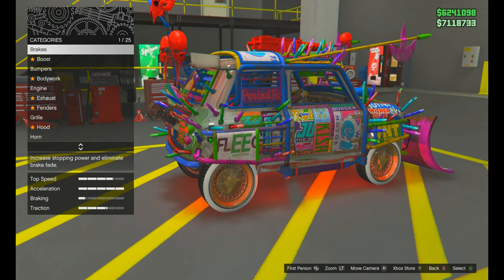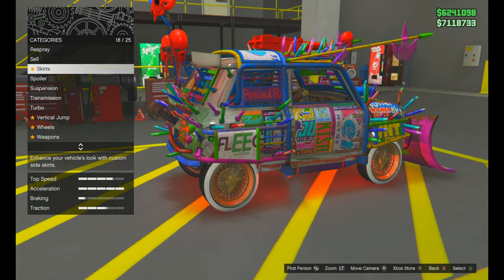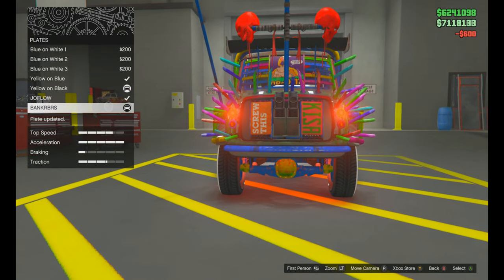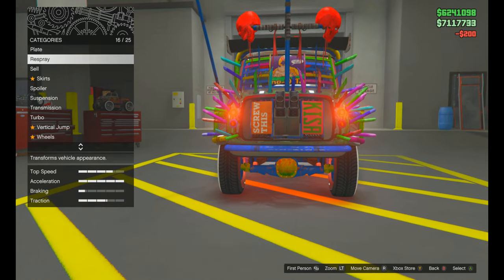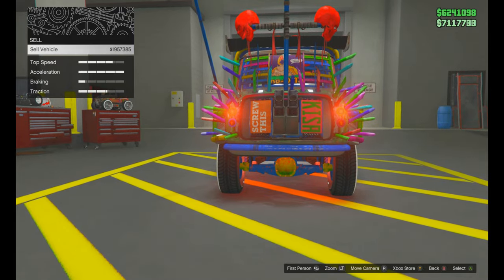Use the mod shop one final time — put a custom plate on to clean up the car. Go to the plate, go black, change it to clean up the car. When you go to sell, the car sells for one point nine five million dollars, and it started off as a regular one.